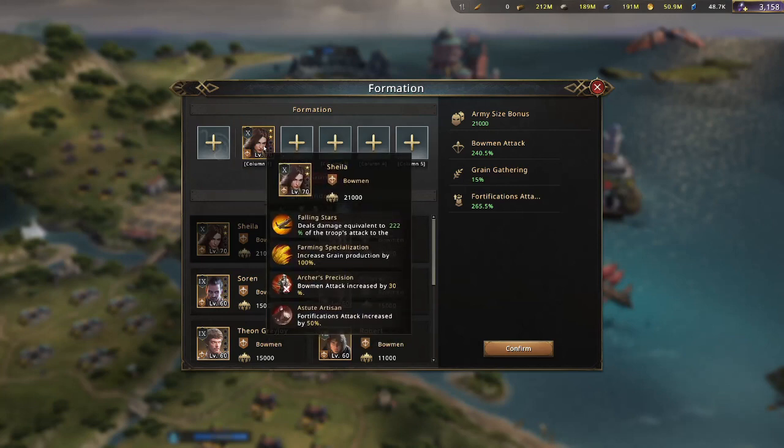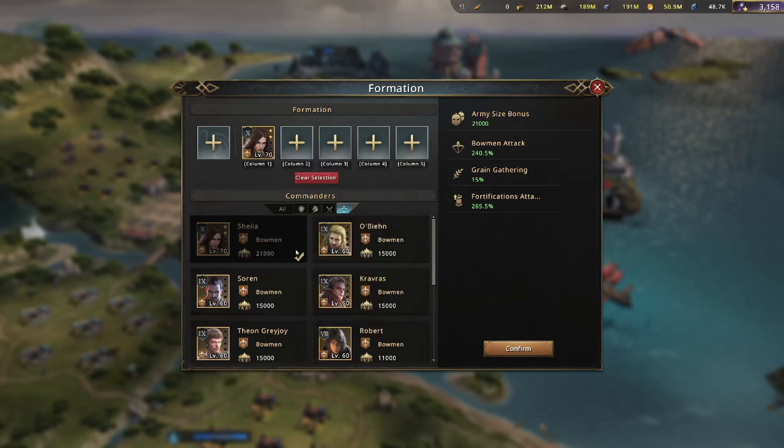As you can see, she does bow attack of 30%. If you have her awakened to three stars, that'll be increased as well, so you'll have more attack there.